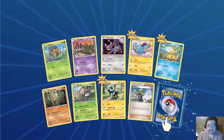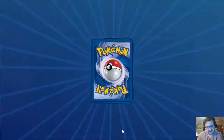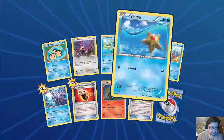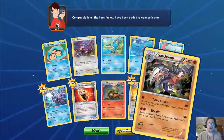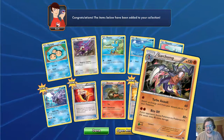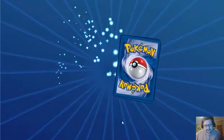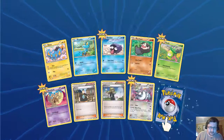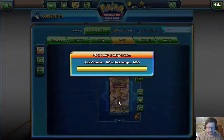Oh, a Delinquent — I actually needed one of those. And a Luxball, not bad, that should take care of the two Delinquents I needed. Fighting Fury Belt, that's gonna be good. Bursting Balloon, okay. The Bite Off Garchomp — this is amazing, this thing is so good. Pack number eight, or is this seven? Anyway, another Delinquent, and a Feraligatr — nothing really great so far.